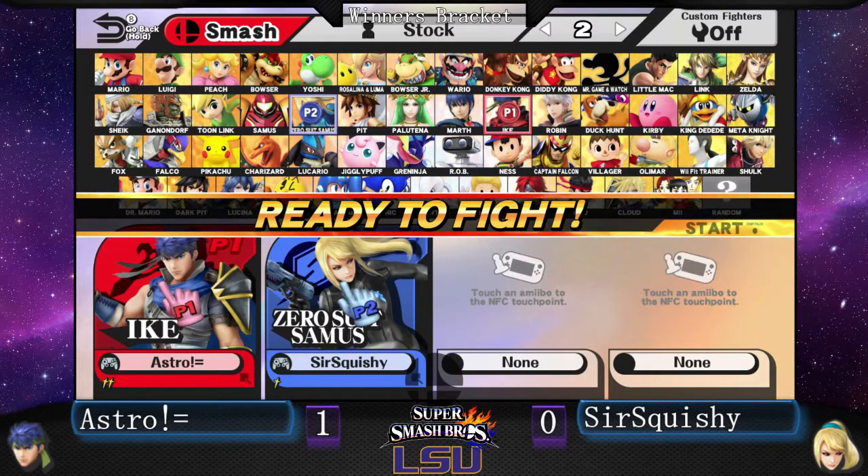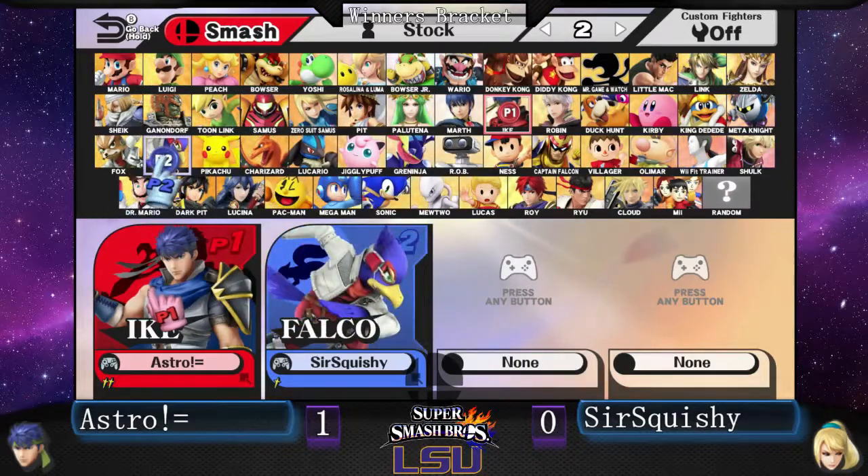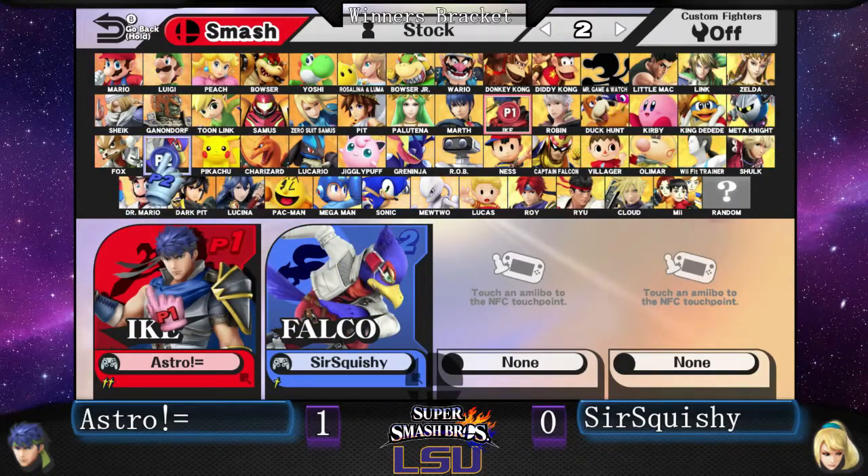Momentum is very important in this game, especially with mid-tier characters. You really have to get in when you get in, especially against a good character like Zero Suit. You cannot let her have space. Interesting switch — switching to Falco.